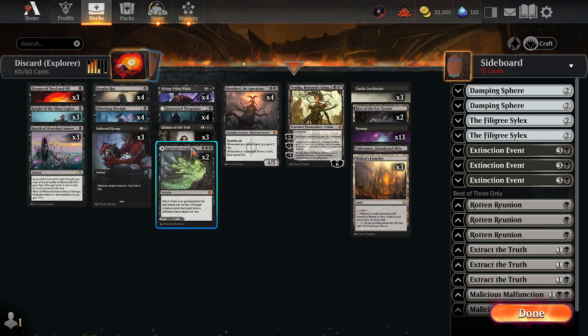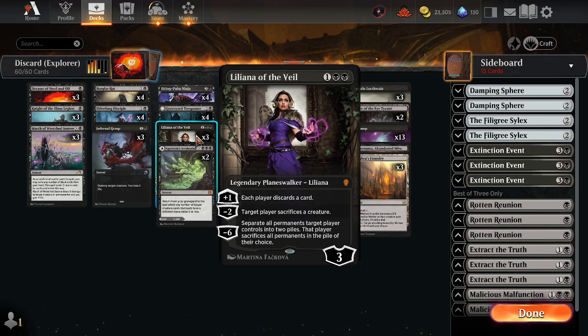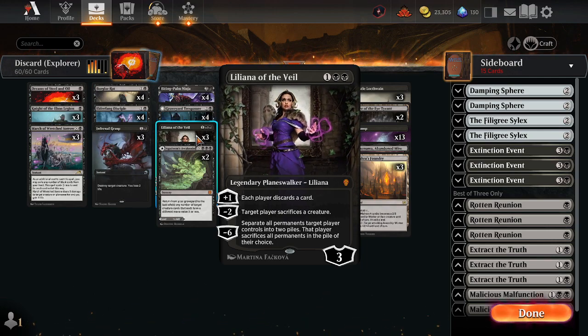For other discard, we have Liliana of the Veil, which can provide discard as well as creature sacrificing.